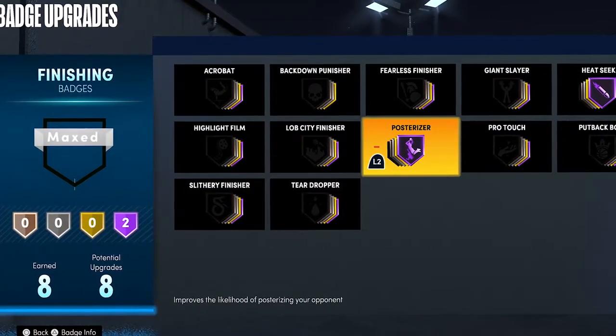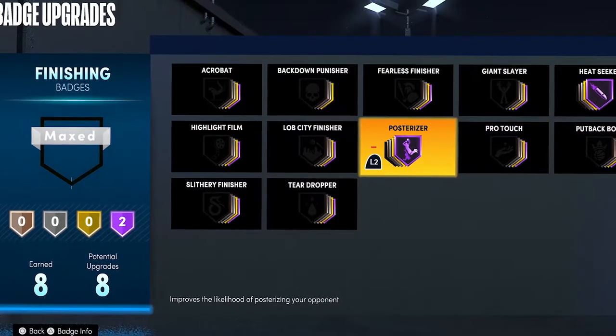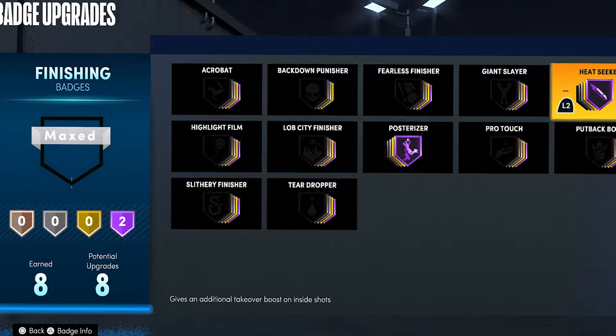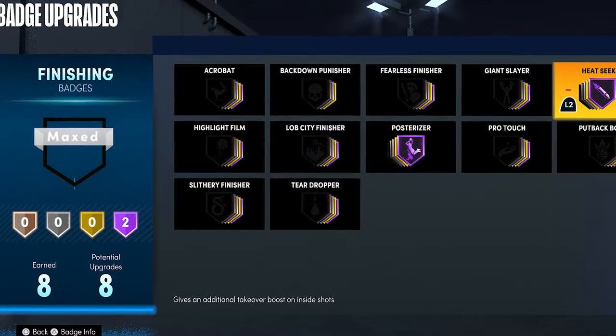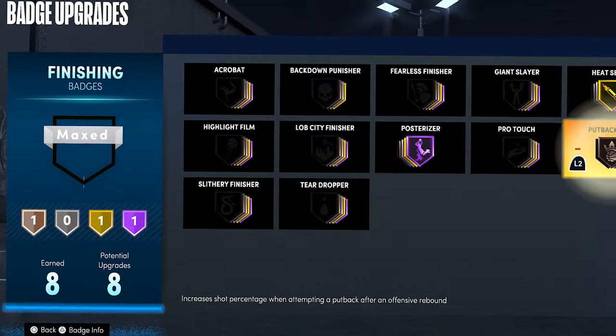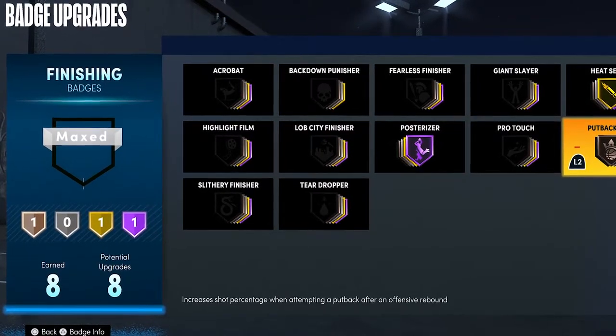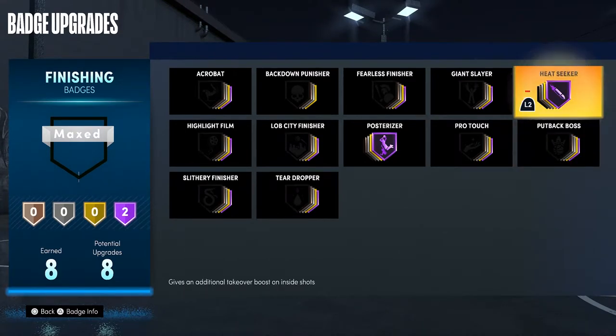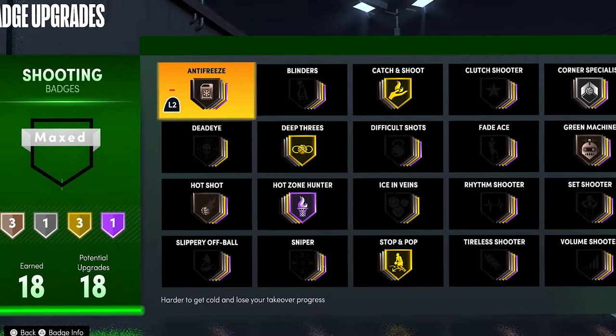For the finishing badges on this build, I use Posterizer Hall of Fame — I keep it Hall of Fame at all times. With my other four finishing badges, I normally use Heat Seeker, and sometimes I'll try out Acrobat or Fearless Finisher because they're fun. Sometimes I'll even put Heat Seeker down to gold and put Put Back Boss bronze, because it's really fun to get put backs. Since I only have eight finishing badges, the best are Posterizer Hall of Fame and Heat Seeker Hall of Fame.